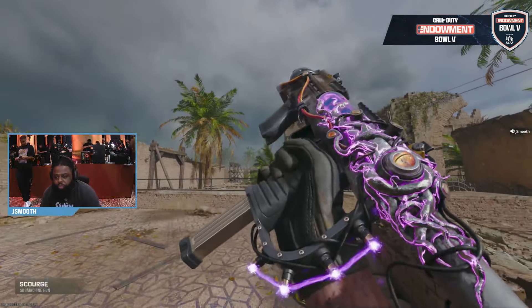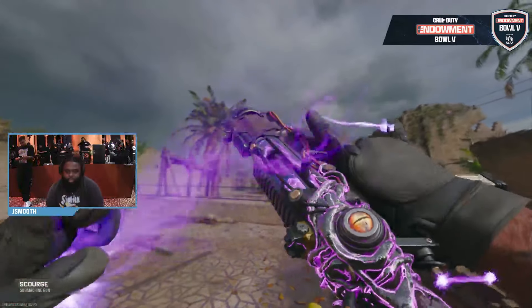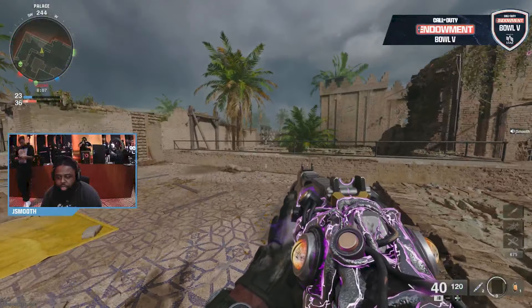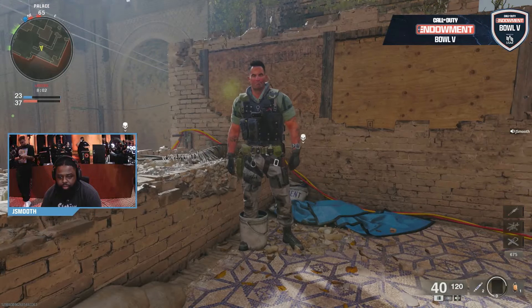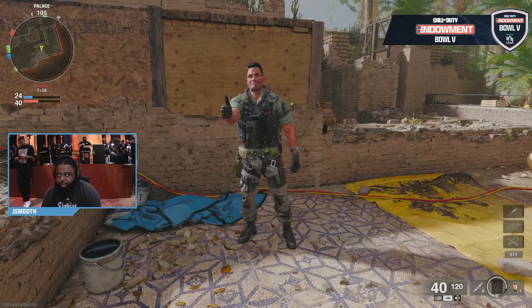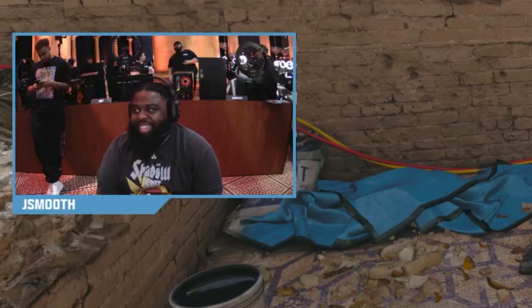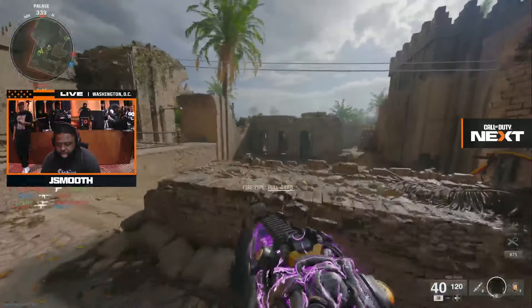Here's a blueprint real quick. The inspects are crazy. Also, you get 3D emblems — each one of these are all 3Ds, so the thumbnail's going to be fire. These are all going to be pretty fire, the ones that are in the game.